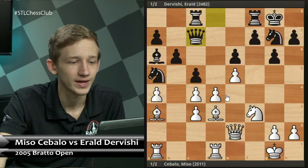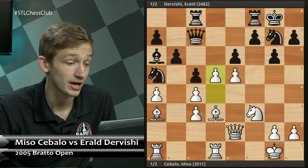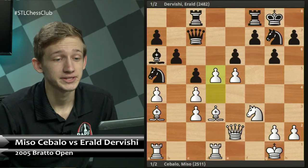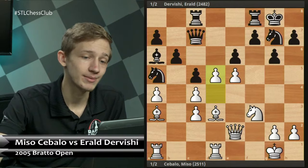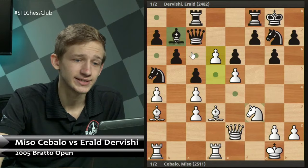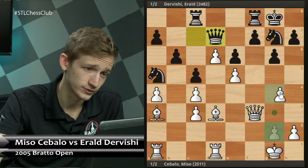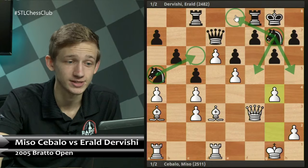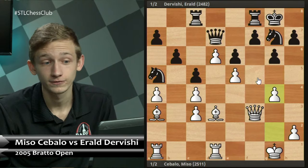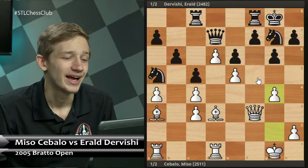Black is in a tough spot because thanks to our setup, White is well prepared for any way Black can open the position — with d5, with cxd4 — and if Black chooses passive moves like Qe7 or Qc7, White opens up with exd6 and dxc5. So after dxe5, the correct response is fxe5, keeping the pressure on the diagonal and on the c5 pawn. The game continued with Qc7, and now White breaks through with d5, solidifying a distinct advantage.